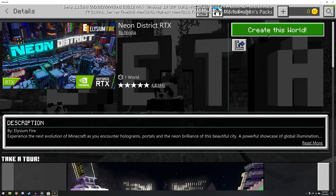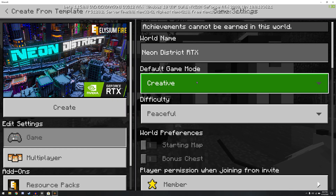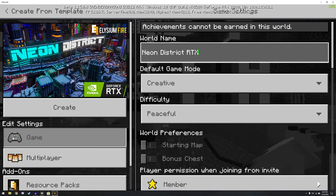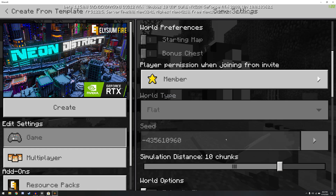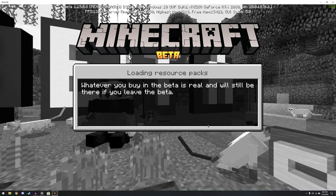So we'll go on over to Neon District. We'll create this new world, and then we need to unlock the template. We'll set it to creative, peaceful, name it, and scroll on down. Make sure there's no other settings you want, click on Create, and then we're good to go.